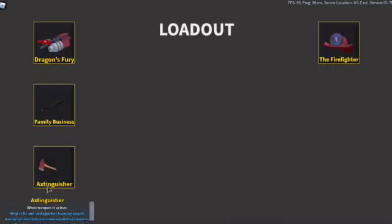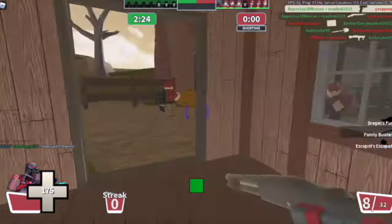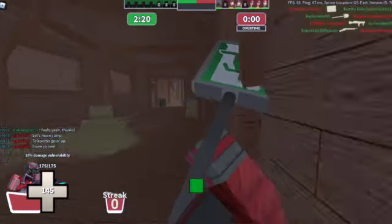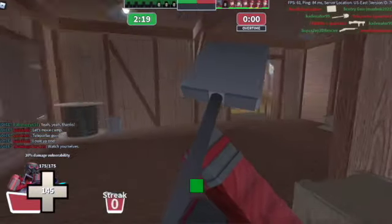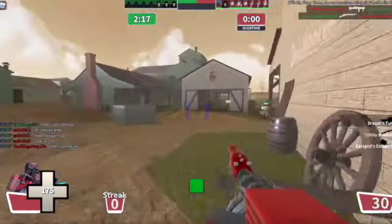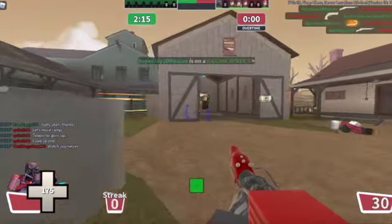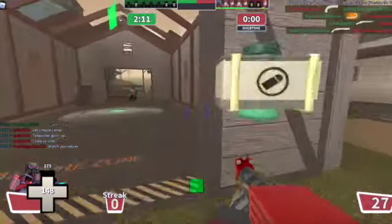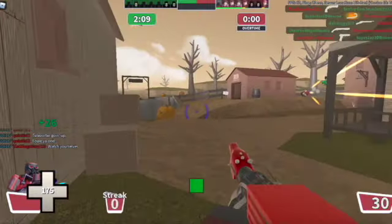Dragon's Fury, Family Business, and Escapist. So with the Escapist melee you move faster, and whenever you hit a person you get a speed boost. With Dragon's Fury your airblast is much slower, but if you stack flames onto somebody they can rack up to do insane damage.